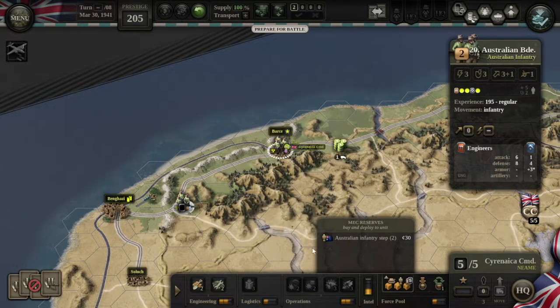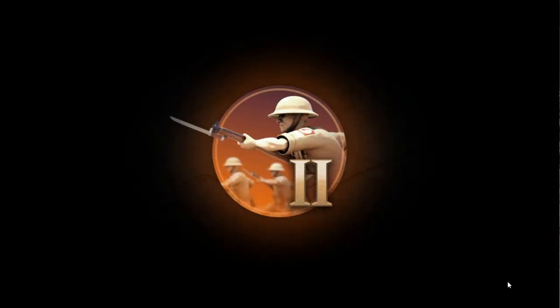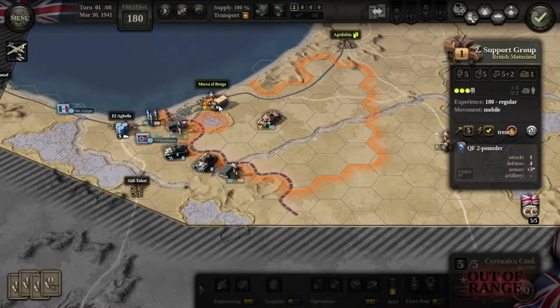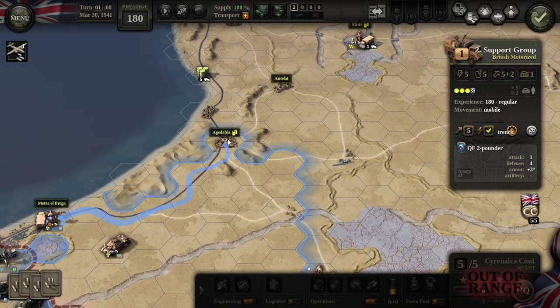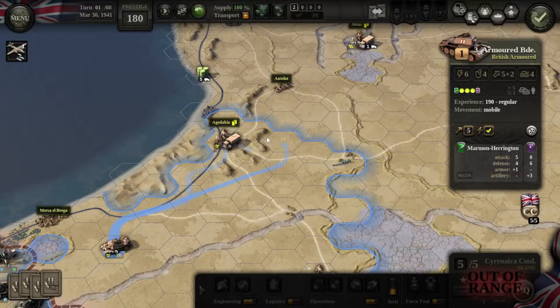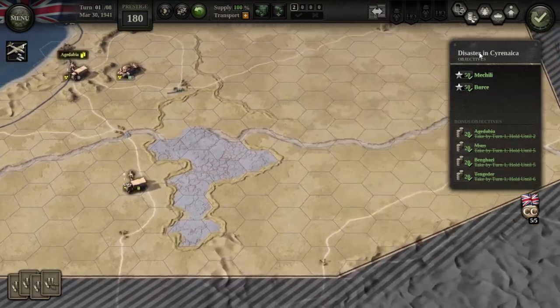Prep phase is done. There isn't anything we could do for the units further out except fall them back. We need to make it hard for them to race up this road.